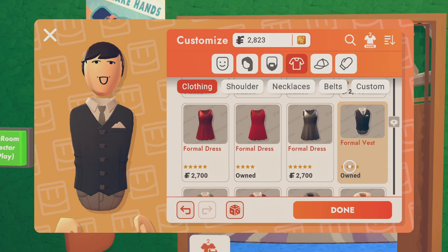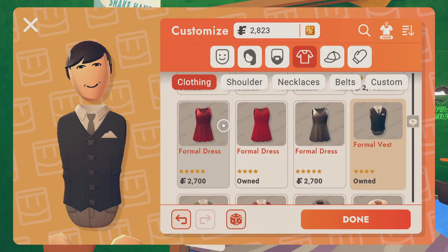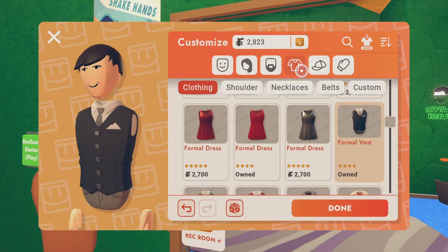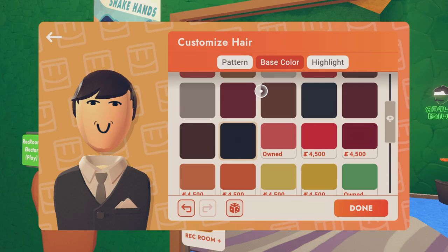See guys, this is Moe — and there you go, this is how you make Moe from The Three Stooges. Make sure to find a formal male vest and find the email hair, which is black.